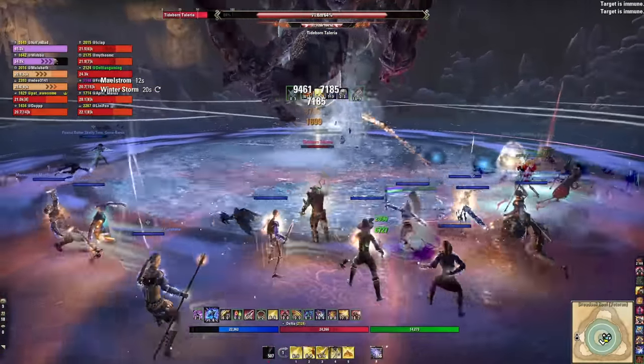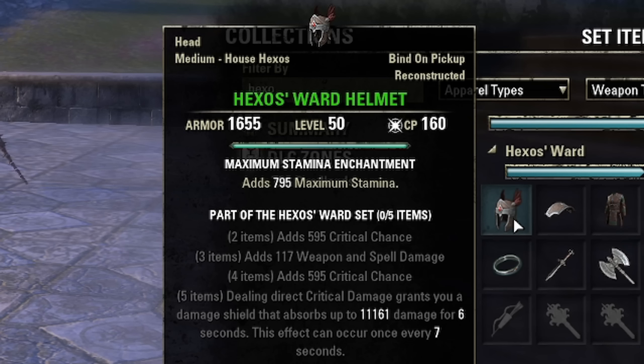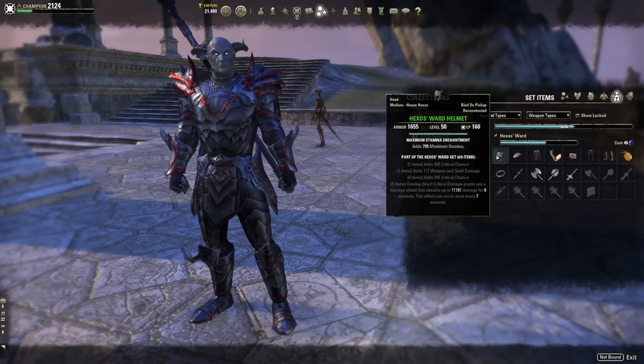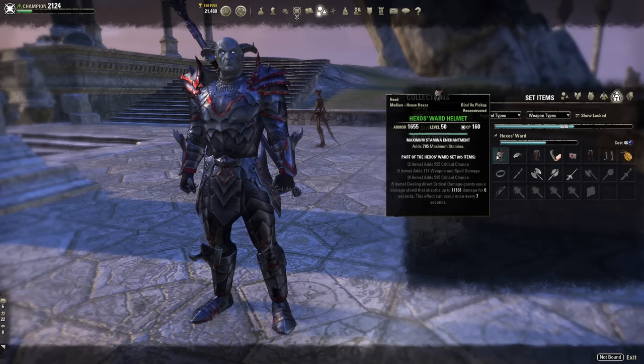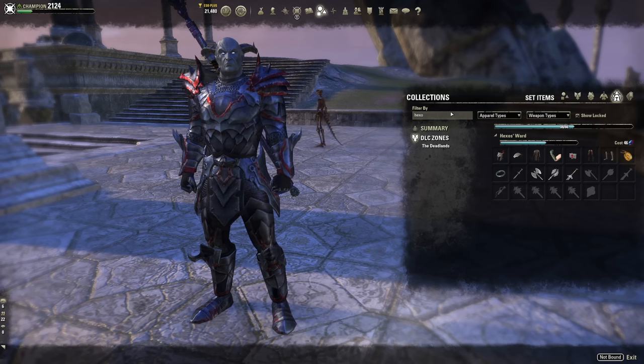For the jewelry and weapons pairing, Hexos' Ward from the Deadlands is great for survivability — dealing critical damage grants a massive damage shield. Combined with Ice Heart, you should be extremely tanky while throttling down damage. It's also very cheap on traders. Once you learn how to play the build, replace Hexos' Ward with a damage set.